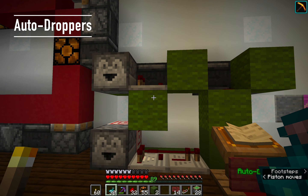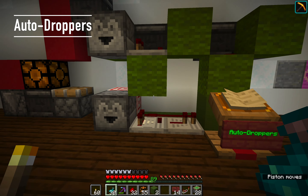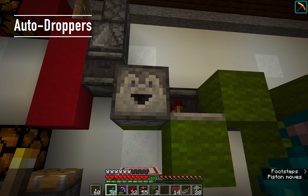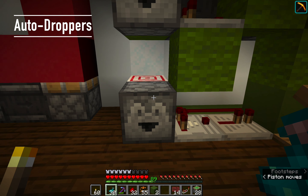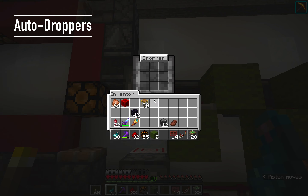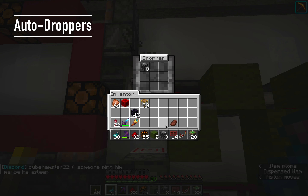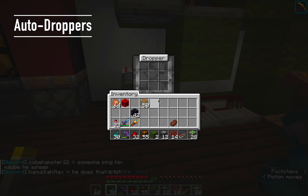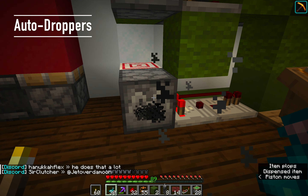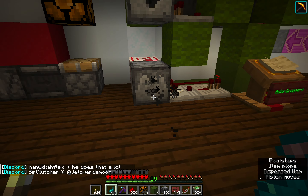Auto droppers: there are lots of different kinds of auto droppers. These two are both very simple and compact. This one's quite fast; this one's just kind of standard — it goes at the speed of a hopper more or less. This one is better suited for projectiles so you would probably use a dispenser, not a dropper. Like I said, it goes at the speed of a hopper.